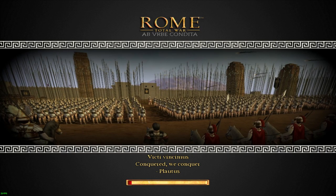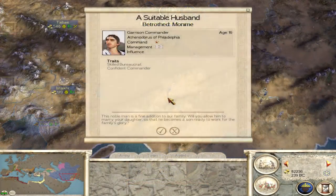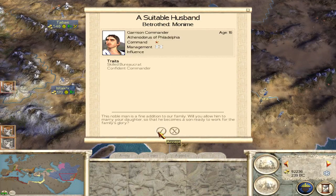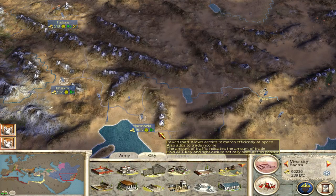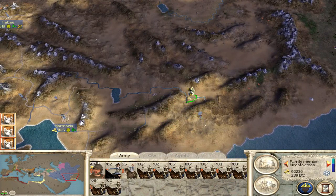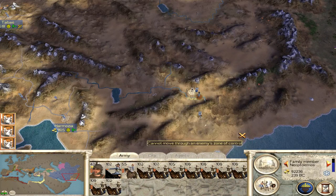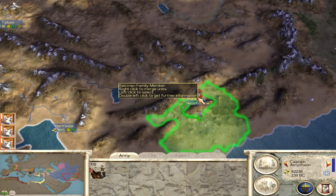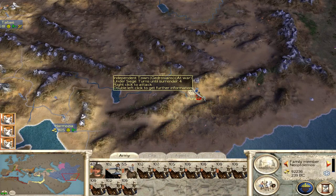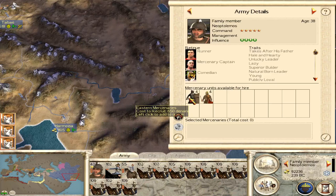In the western part of our empire we're going after a couple of Seleucid settlements. Last episode we captured Babylon. An extra general is going to show up at Pura. Get in there and siege them — we're going to have to get an infantry unit here, which we can do.